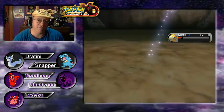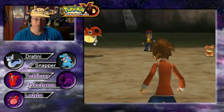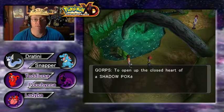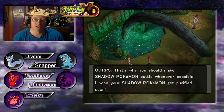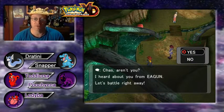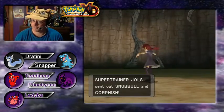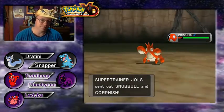We didn't get the Heart Gauge down very low, but — why are you still going into Reverse Mode? Your Heart Gauge is empty. What was your name? Gorphs? Yeah, that was something — what kind of name is Gorphs? But you did help us with a little bit of purification. The NPC reminds us: 'To open up the closed heart of a Shadow Pokemon, entering it in battle is effective. I hope your Shadow Pokemon get purified soon.' Next trainer Jules challenges us right away — she's a Super Trainer. Probably not a concern, that's a Normal type. We don't have any Fairy types yet, keep that in mind.